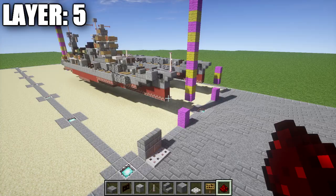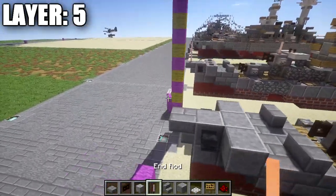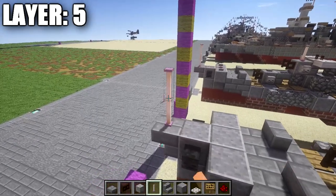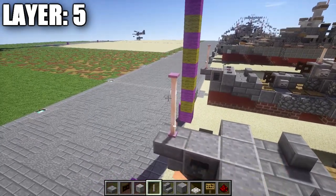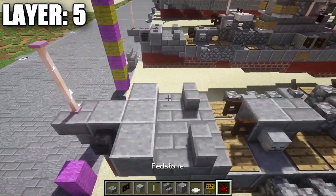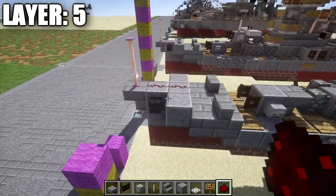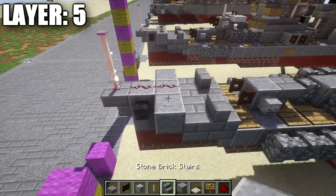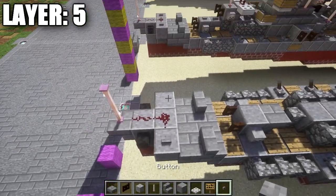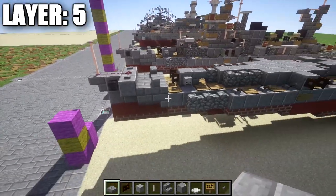Alright guys, moving on to layer five. For layer five, start off by going to the front of the ship on top of this upside-down stair — place down two end rods going up, just to get that out of the way for future layers. After that, place down one and two redstone dust lines going back, then a stone button on both sides to represent the anchor chain that would run on the top deck.